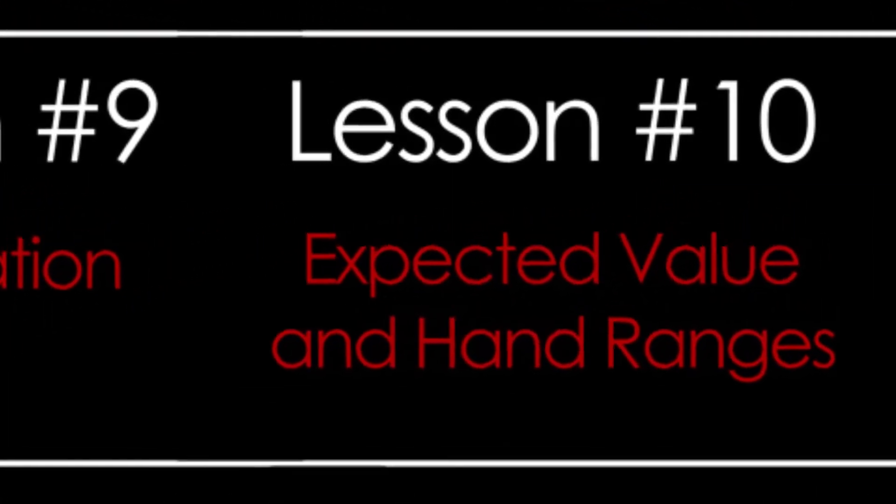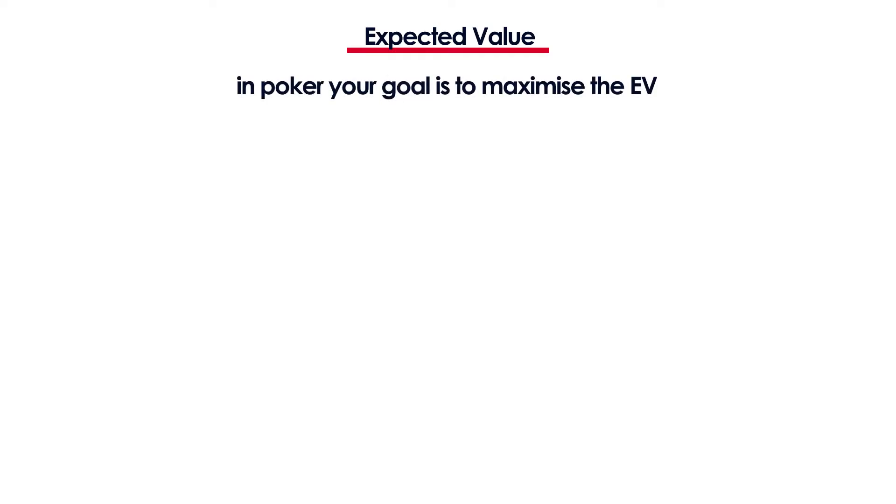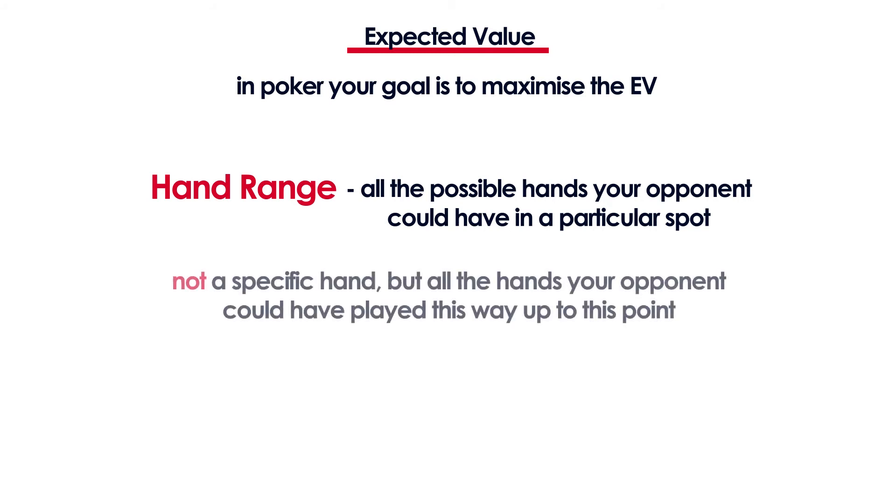In lesson number 10 you will learn about expected value and hand ranges. This is another very important lesson so make sure you watch it. In poker your goal is to maximize the expected value, to maximize your profits and minimize your losses. Whenever you're playing a hand you should always think about what your opponent could be holding. You shouldn't try to put him on a specific hand — you always have to think about all the possible hands your opponent could play, and that is his range of hands.